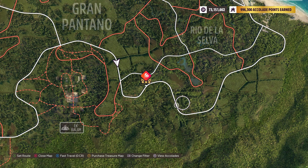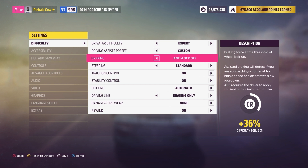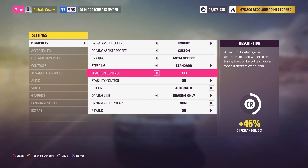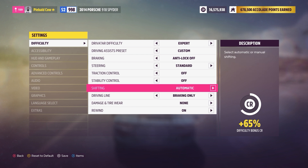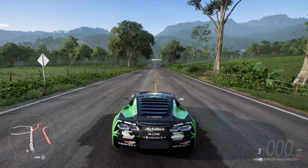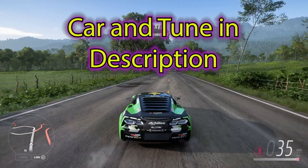Our settings spiel is next. For drifting, you pretty much need to have anti-lock brakes off, traction control off, stability control off. You don't need to, but I do prefer and recommend shifting to manual. With that out of the way, let's go ahead and get going. Those settings are pretty important — they do help.